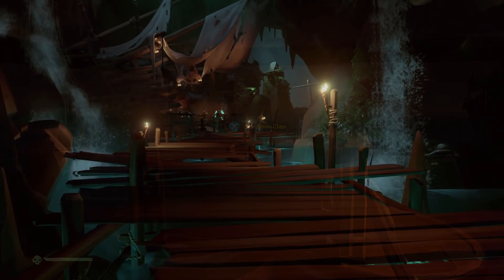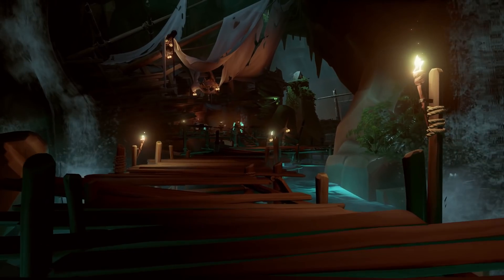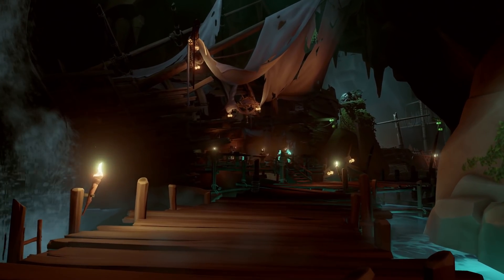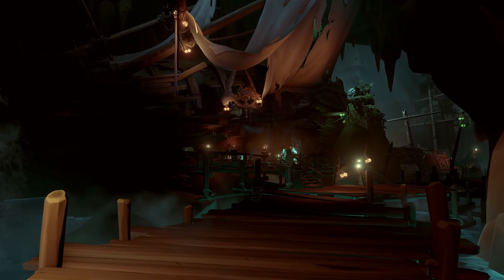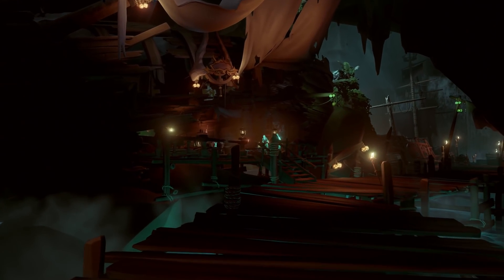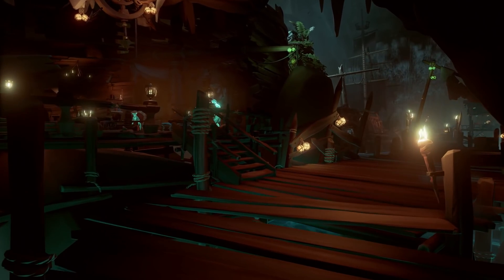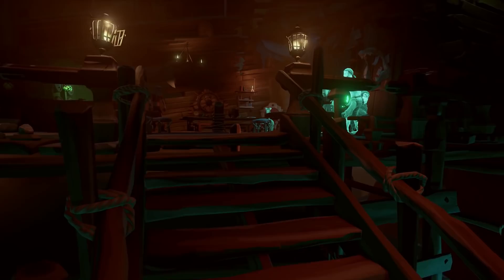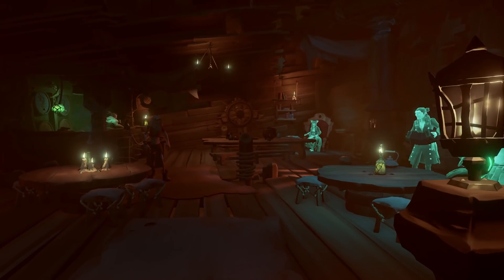Upon actually playing it, you can see here that a little staircase — a secret room almost — actually appears beneath you. Once you've gone into this, that is where the Pirate Legend's bay is. This is the secret of all secrets and it looks absolutely insane.